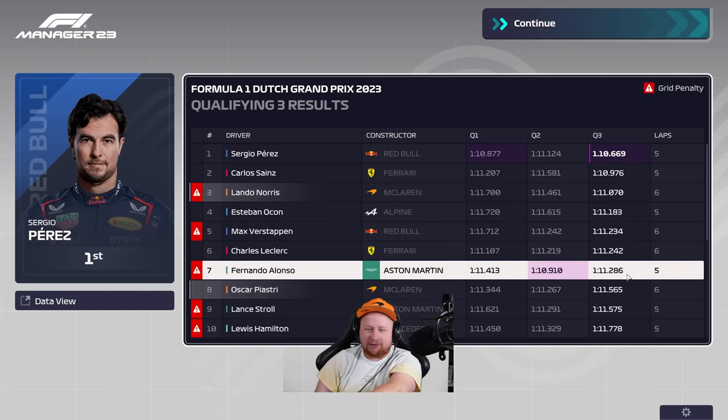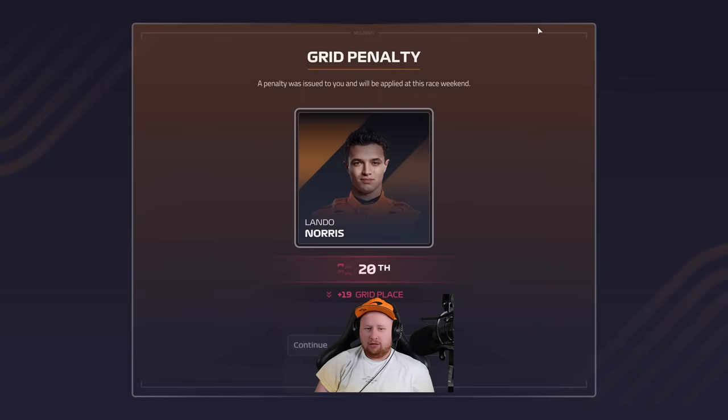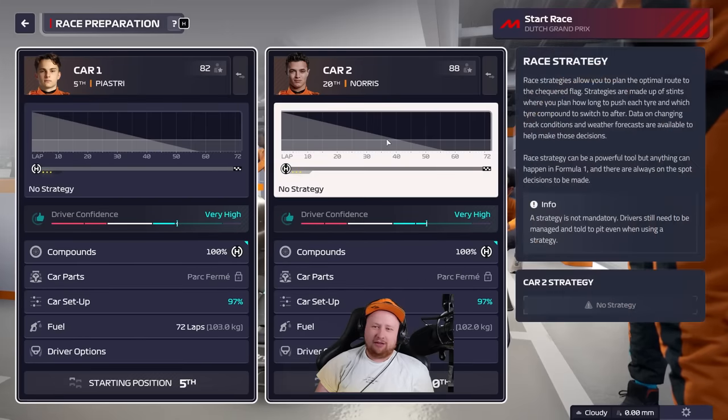Oscar will start P5. Lando went as quick as he could there in Q3 — four tenths off, a very good effort. Oscar was 11.2 in Q2 and his pace was at its worst in Q3. Maybe the tires were not up to temperature on his first lap, maybe he got held up. A lot to play for with some rain in the race. Lando starts 20th — I forgot you get the big grid drop with a new engine.